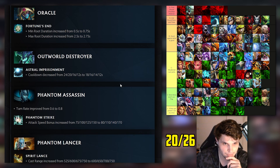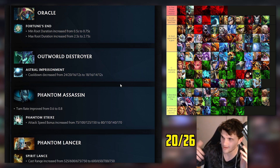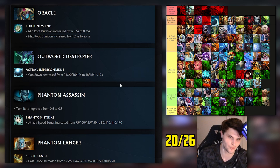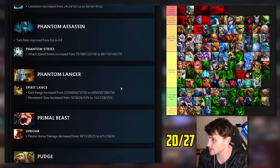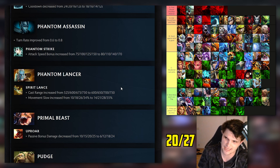PA's win rate in low MMR pubs was still about 50%, but in my bracket it was like 46% lower, so I had her F tier because I didn't think we'd see her much. I still don't think we'll see her much, but you never know - Gorgc still picks her. Phantom Lancer: I had him bottom to middle of D tier. He feels like the weakest of the illusion heroes.